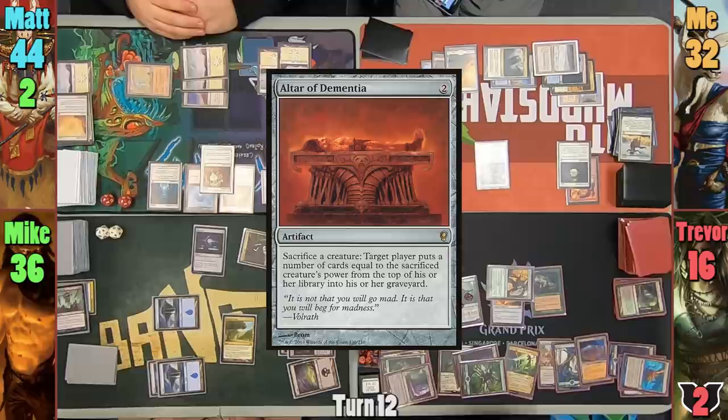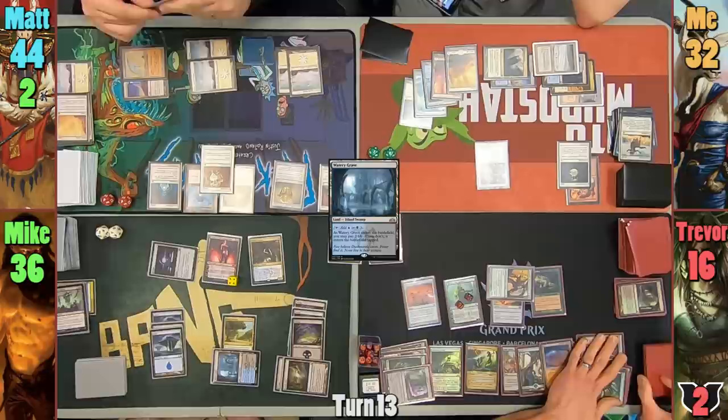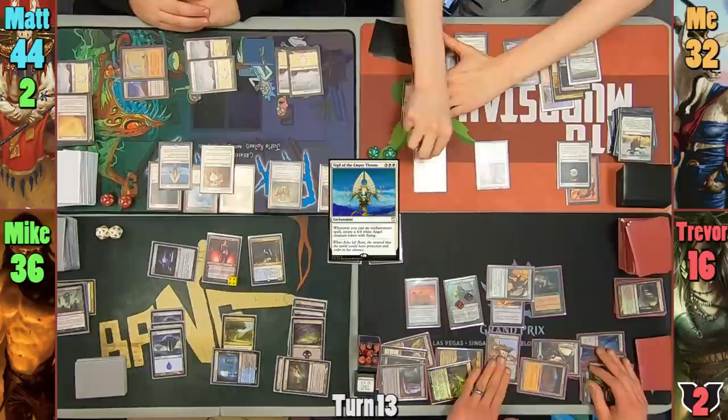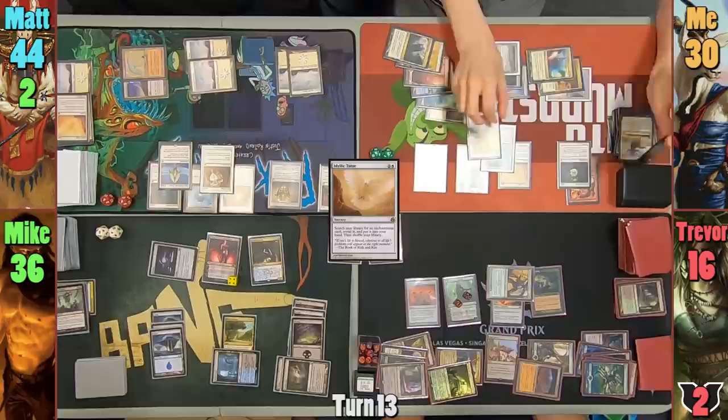Mike casts Liliana of the Dark Realms, upticks her to find a Swamp, and puts it to hand. He plays a tapped Watery Grave and passes. Matt draws and plays Sigil of the Empty Throne, then passes to me. Trevor realizes his Altar and enchantment should have cost 2 more and taps accordingly. I pay 8 in my main phase for Sunbird's Invocation, play a Mana Confluence, and lose 2 life tapping my pain lands to cast Idyllic Tutor. I reveal for the Sunbird's trigger but hit 3 lands, then tutor for Omniscience and put it to hand.